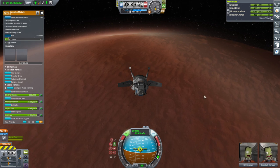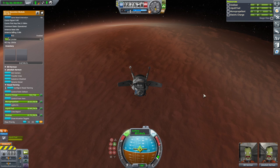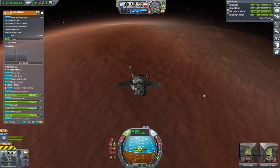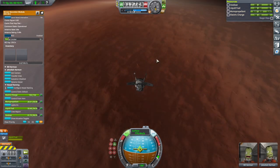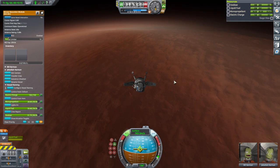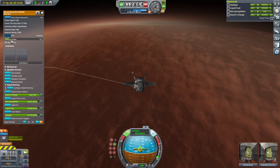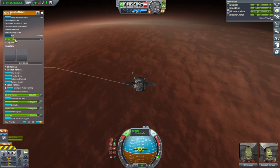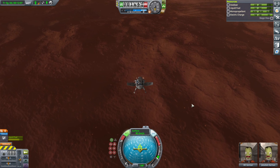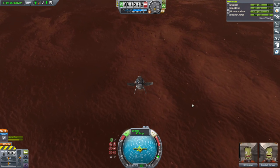Either blueberries or the Duna Stone, hopefully. It'd be quite something if I accidentally landed in a biome without either — and we've got six biomes to choose from. We are slowing down. I'll give RCS some help with pitch authority at this point. I don't know — we're landing where we're landing, and I hope it's not a horrible slope.